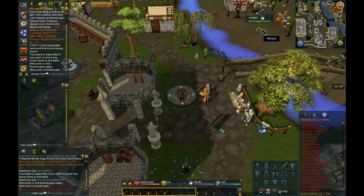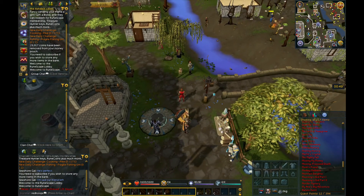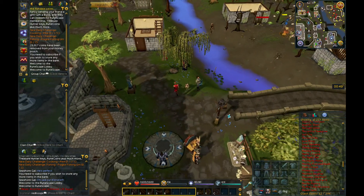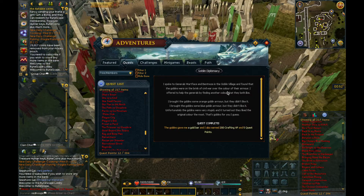Let's grind out that Goblin Diplomacy quest. All I have to do for that is kill some goblins and hope I can get those goblin chainmails. Goblin Diplomacy is done — got a gold bar, 200 crafting XP, and those 5 quest points, so that's really nice.